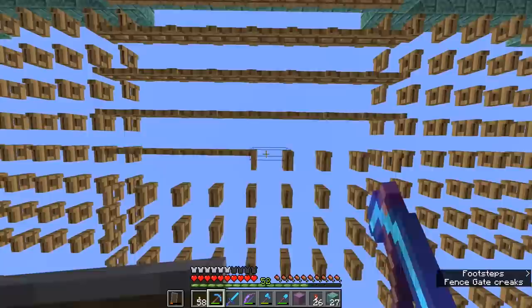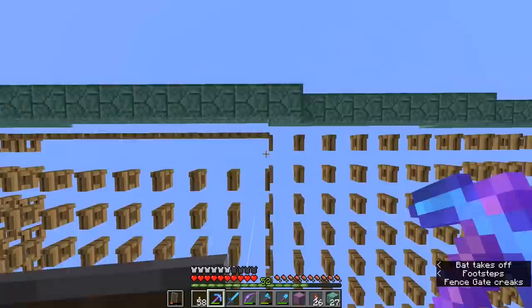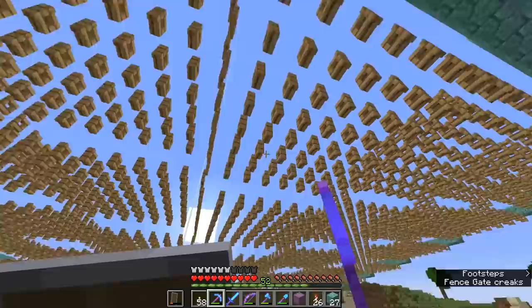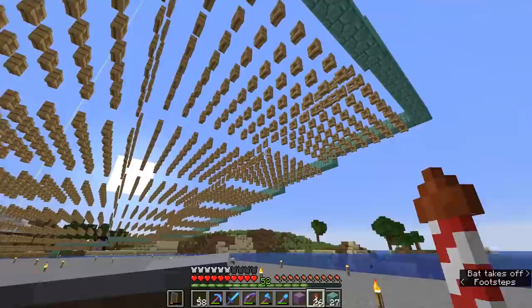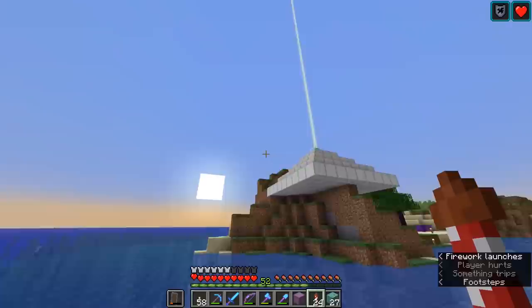This has taken me pretty much all morning and into the afternoon, but we are just about finishing up. You guys need to see how big this area is — believe me, there are a lot of fence gates here. This is a 56 by 56 area of fence gates, and I put a border of prismarine around the outside so we can place against that. Oh yes, doesn't it look good now? Just a repeated pattern in a very simple border around the outside can actually look really good.